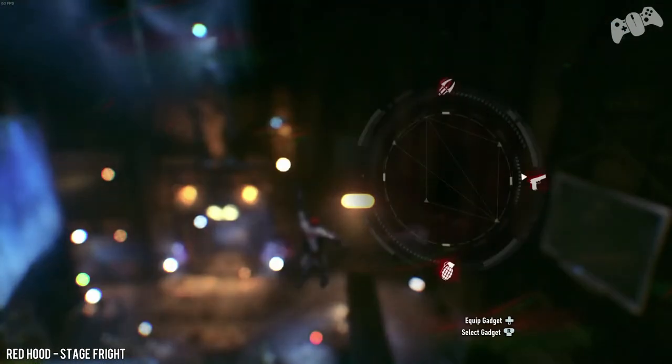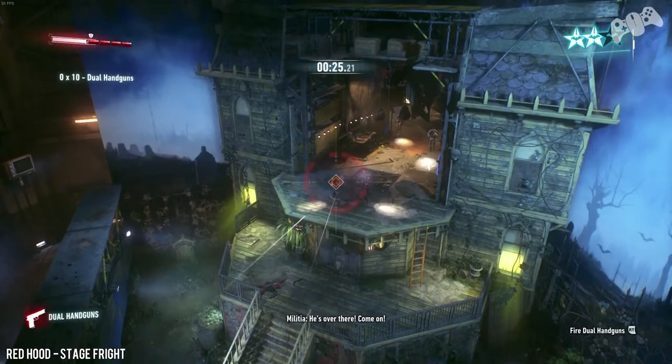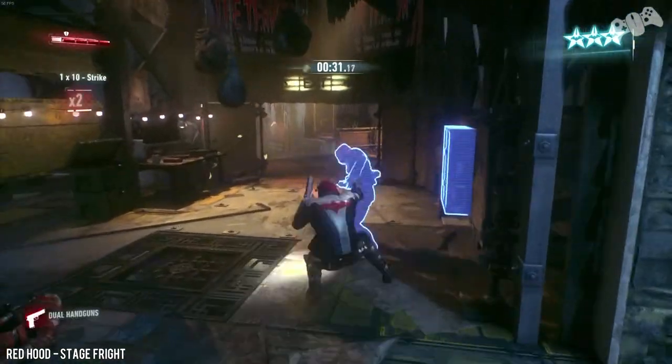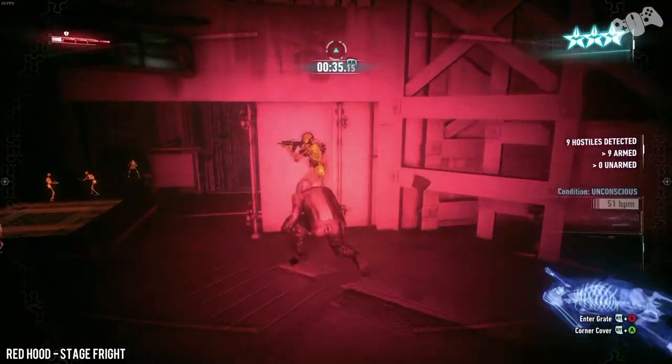The last challenge: go to the gargoyles and shoot someone from one — that'll be your third star. Other than that you can enjoy yourself. You can shoot them, break their necks and do whatever you want. See you guys and girls in the next predator maps.